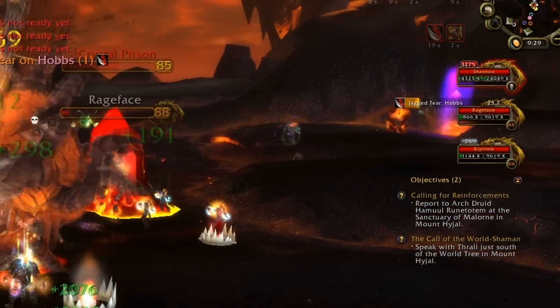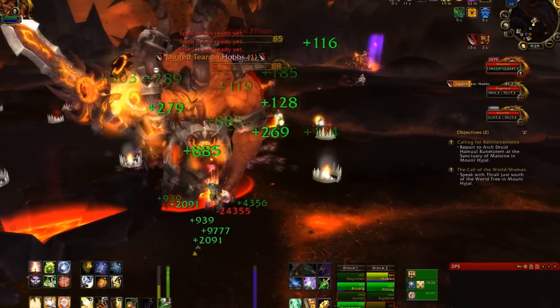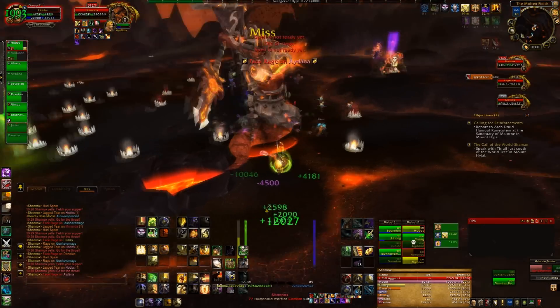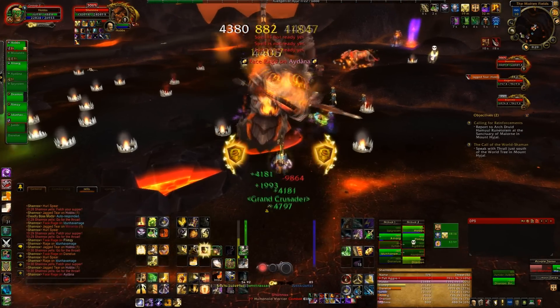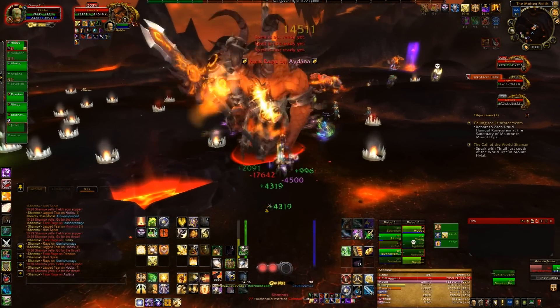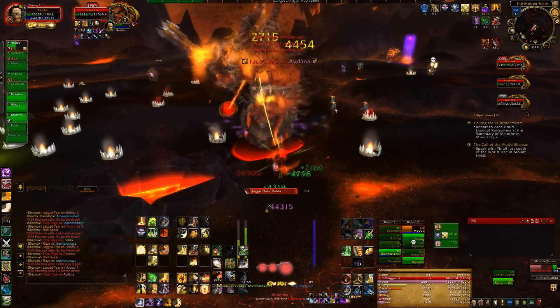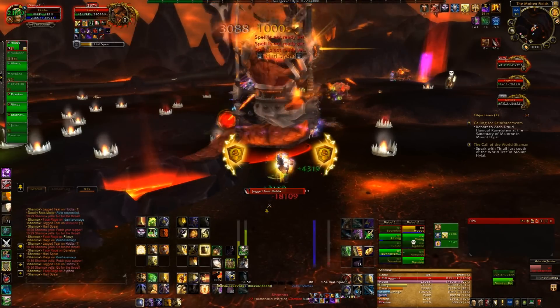Once in a while either dog ends up in the trap — the imprison trap — which really helps, especially on Riplim. He also does the stacking jagged tear on the other tank, so sometimes the downtime in the imprisonment helps wear that debuff off. Or also, remember when we run them back and forth, that's also time that his stacking debuff can reset as well.